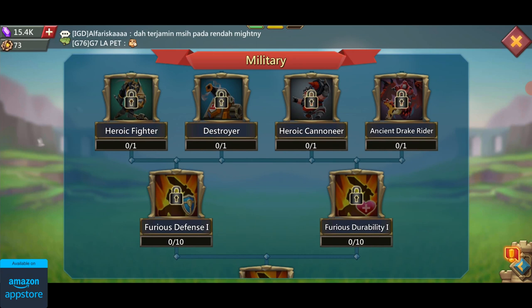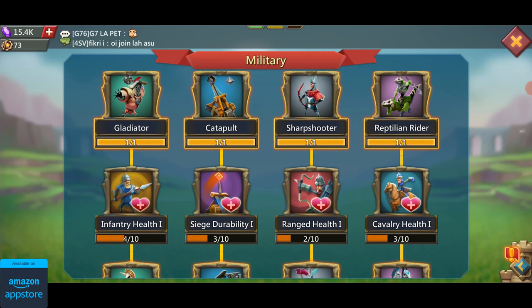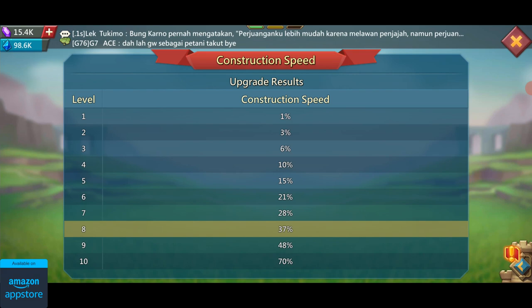The thing that I like about the academy is the fact that doing research actually has a significant impact on stats. Each troop-specific research in the military category gives you 135 percent more stats. For research, I'd recommend focusing on maxing out construction speed first because the construction times are quite long at higher levels, and once you do that you can then focus on monster hunting and military.